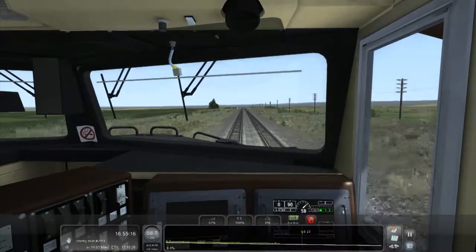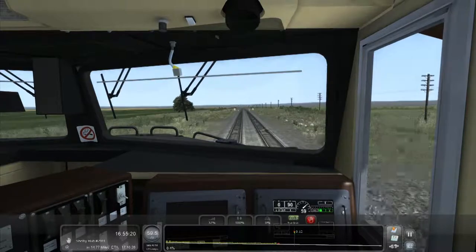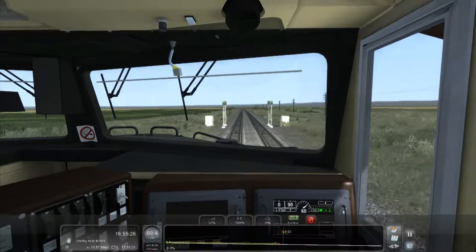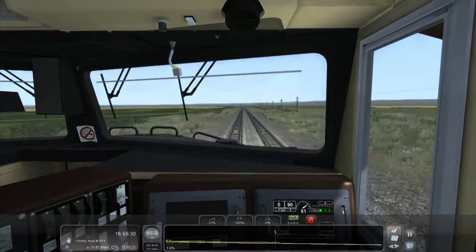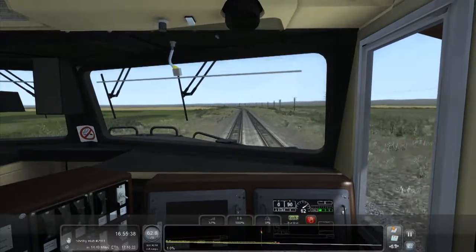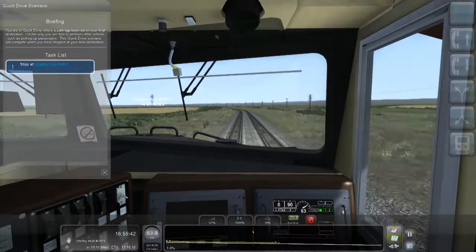How far away are we? Just under 15 miles. We are going into the yard, not the station at Shelby. It's a big yard so we need to be careful that we'll be taking a diverging track. We do need to slow down. Fortunately you can tell quite far off when you're approaching Shelby yard.